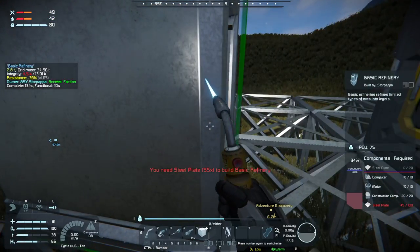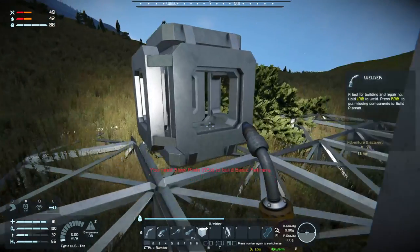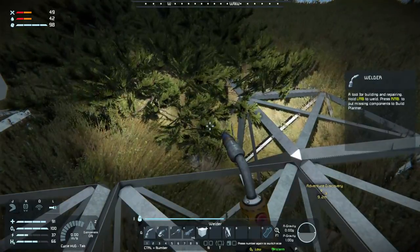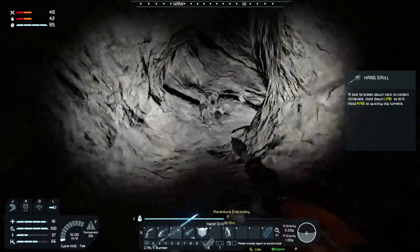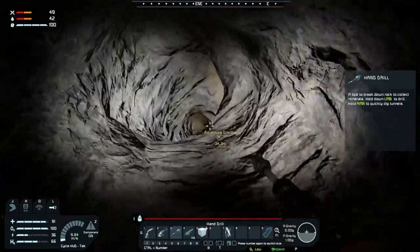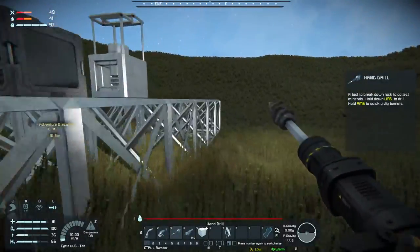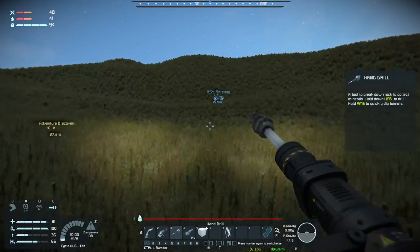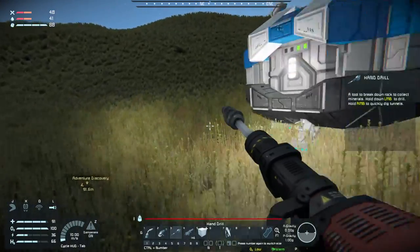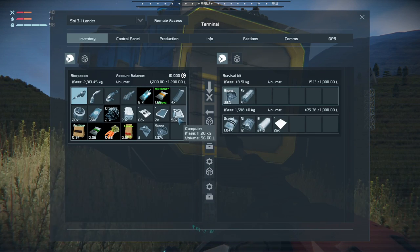Still not enough steel plates, but we are getting close to finishing the refinery. The beacon is getting closer. The large cargo container still needs metal grids. I got to remember to turn the maintenance reboot off while we're doing this - it only takes a few seconds to shut down and restart, it's not that bad. Why break with tradition?